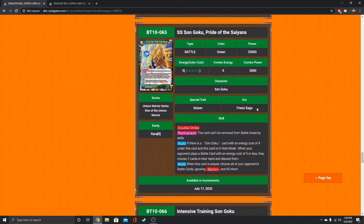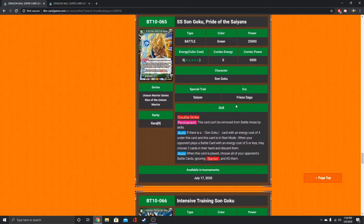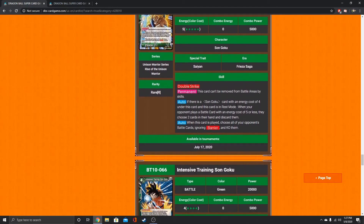I really like the Goku art here — Super Saiyan Son Goku, Pride of the Saiyans. He's rare this set. This card can't be removed from battle areas by skills. Double Strike 25k. If there is a Son Goku card with an energy cost of 4 under this card and this card is in rest mode, when your opponent plays a battle card with an energy cost of 5 or less, they choose two cards in their hand and discard them — so it taxes your opponent. When this card is played, choose all your opponent's battle cards ignoring barrier and KO them. He's a board wipe, which is really nice. He's 5 specified, but they're just making him a little taxing.